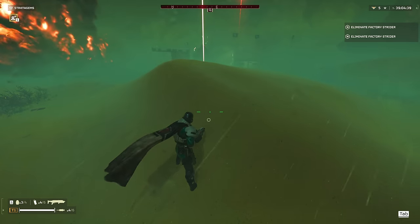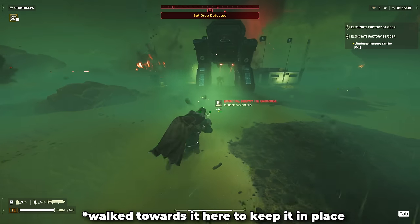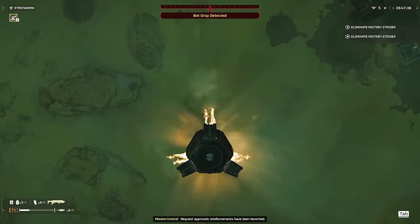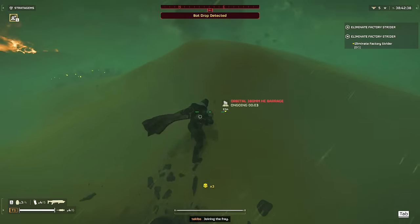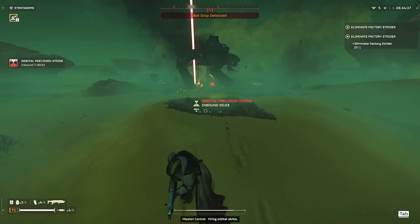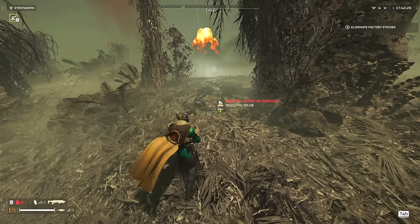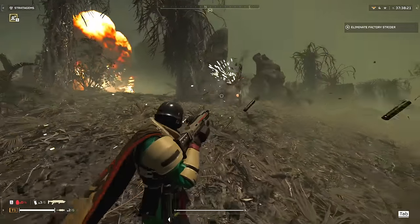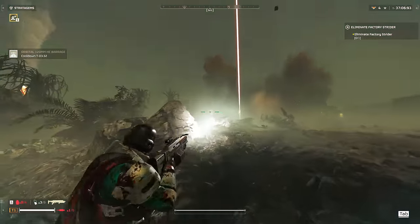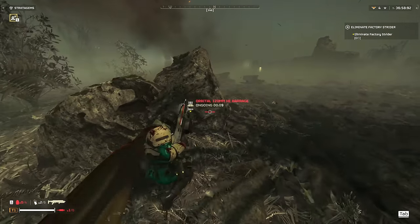You can effectively deal with a Factory Strider without even being seen, using the 380mm barrage. The barrage has an incredibly large radius, which can be reduced by upgrading it via the ship module. Even without the upgrade, we're looking at only two clean shots to bring down a Factory Strider, making it quite possibly the best way to deal with these units without ever showing up to the fight. Just remember to stay away from Rail Cannon Strikes and 500 Kilo Bombs, as these have proven to be very poor choices against Factory Striders.